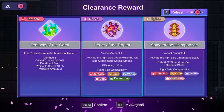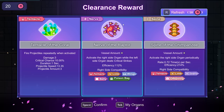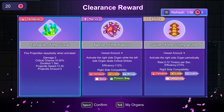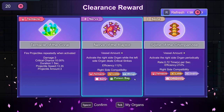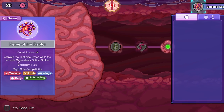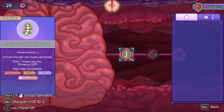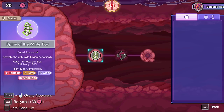I'm just gonna have to make it work and figure it out. Fire projectiles repeatedly when activated. You might notice there's a couple of different types of things here, and it can be a little overwhelming. The way this works is I have my brain and I can combo it through things. Brain vessel amount — join the glorious evolution. Right side compatibility: heart, spine, lung, intestine, and bladder. So I can only have those attached to this. We have Spine of the White Fox.